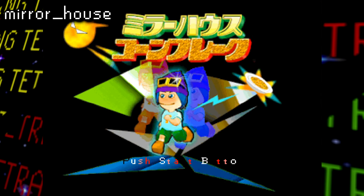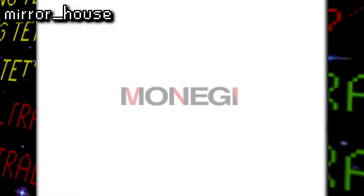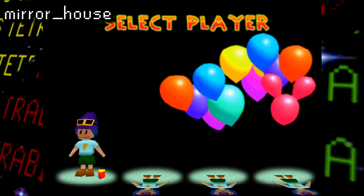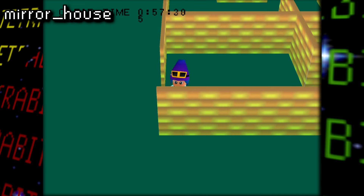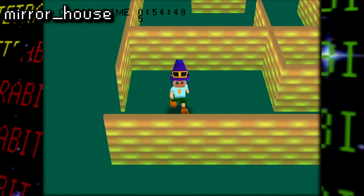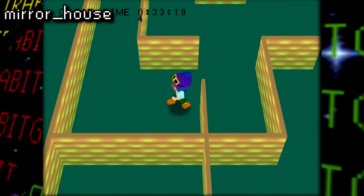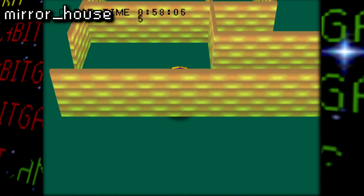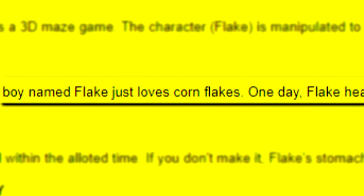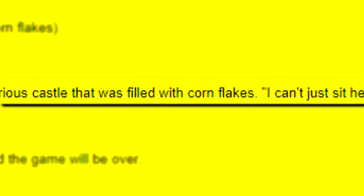Alright, time for our first tech demo quote-unquote game called Mirror House Cornflake, apparently developed by Monegi. We get a title screen, a character select screen — even though I was only able to select one character and the face graphic transition is pretty strange — and even a playable game part. The gameplay is almost as basic as the story: you walk around a maze of apparently mirrors to get to the end goal, all while collecting Cornflakes along the way. We play as Flake, a cheerful boy who loves Cornflakes so much that he had to go venture off to find a mysterious castle filled with Cornflakes.